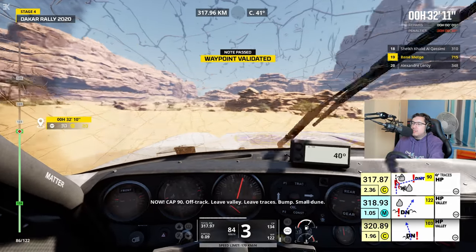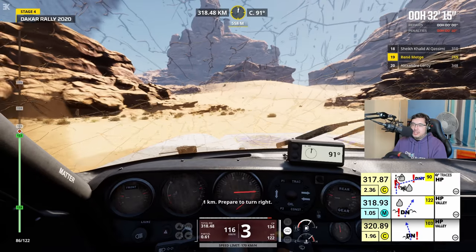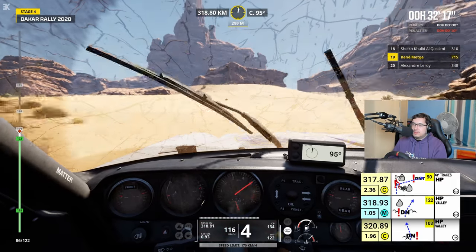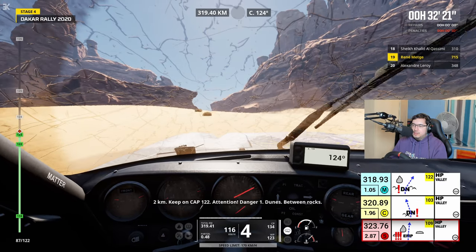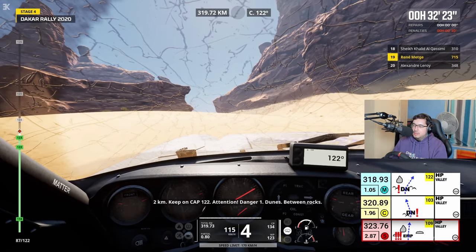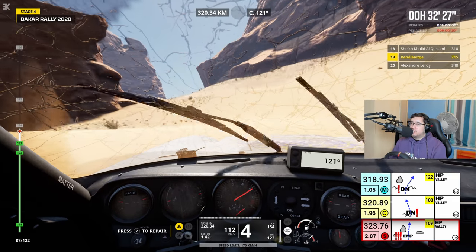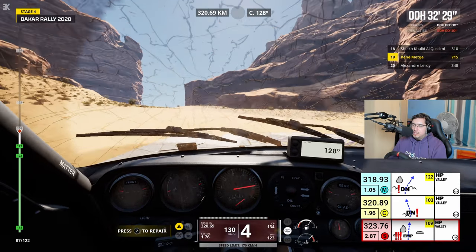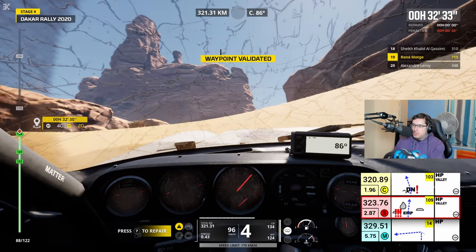Cap 90, hors-piste, quittez la vallée. Petite dune. 4 km, virage à droite en approche. Cap 122, hors-piste, dune. 2 km, continue sur cap 122. Attention, danger 1, dune, entre les cailloux. Now I've got yellow — that was after that gear change. I don't know how that transmission is going.